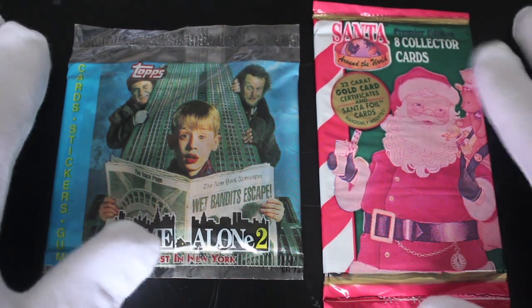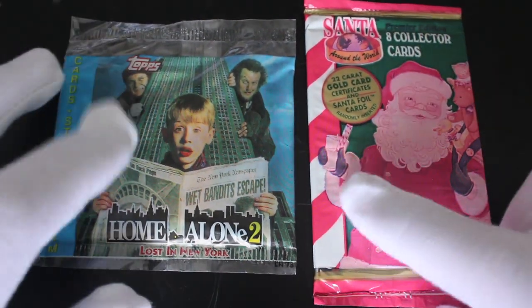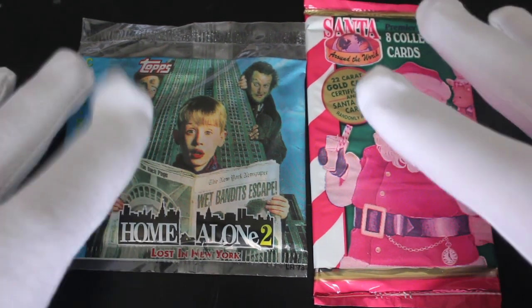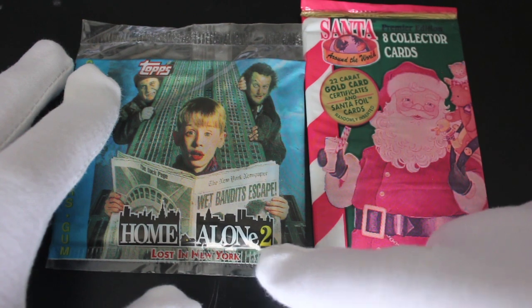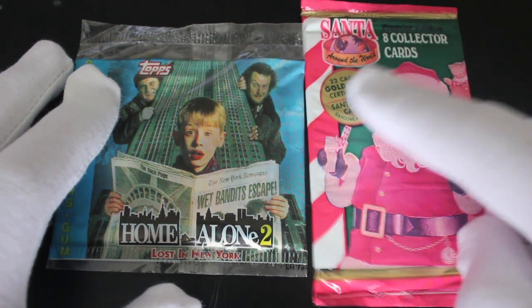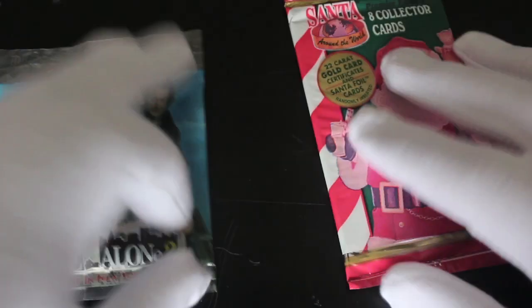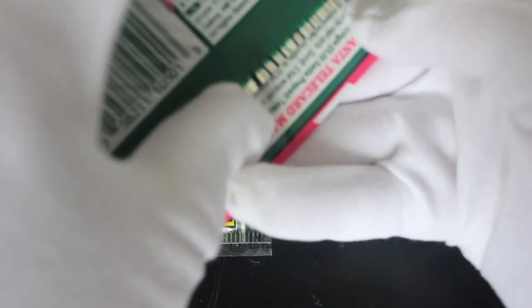Hello and welcome to Trading Card Tony Christmas special! We've got two packs for you today — we've done these packs before but I thought let's throw them together today, it's Christmas. We've got Home Alone 2: Lost in New York and we've got Santa Around the World. Two travel packs really. Let's start with Santa first — we'll save the best till last.